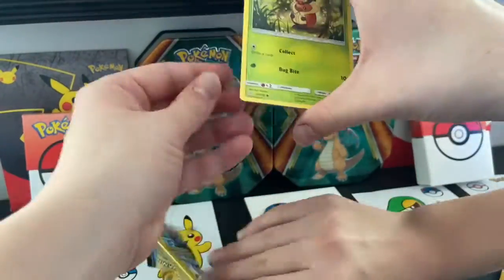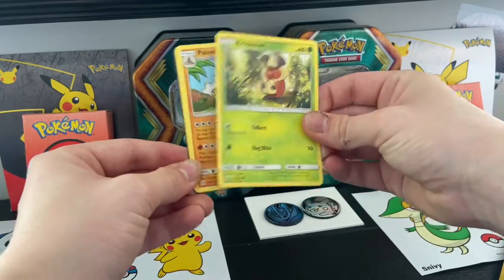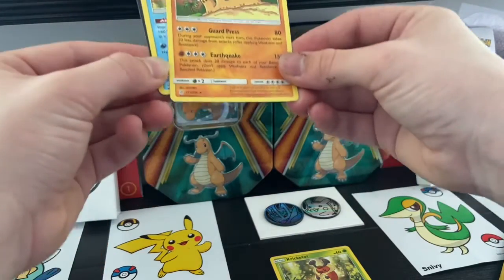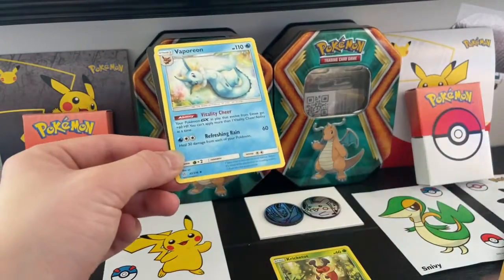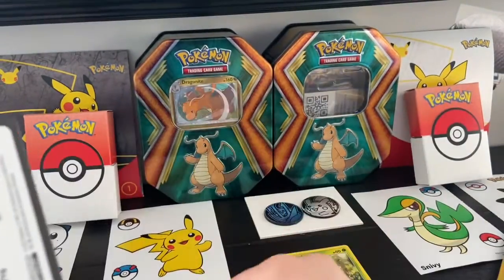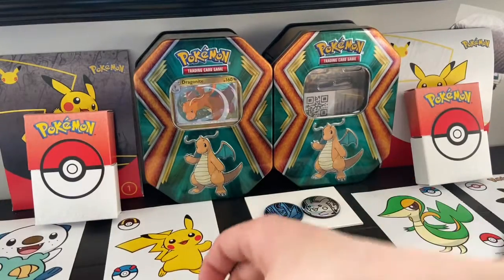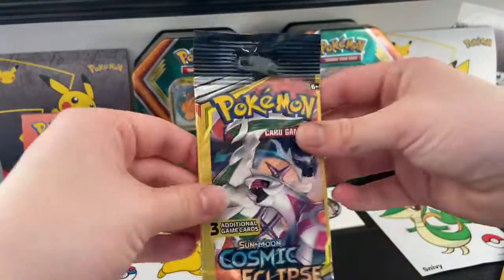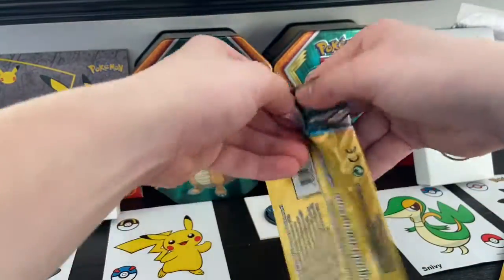You guys, you can pull anything you want. We're not gonna do a card trick because it would take too long. We do have a rare right off the bat — one of the EV Evolutions! That's cool. EV Evolutions right there. Okay, probably clicks — pack number two.